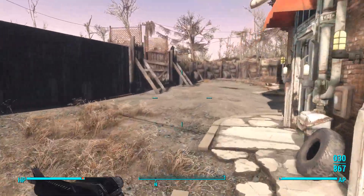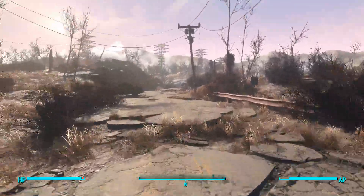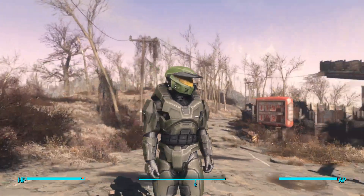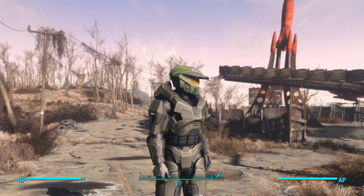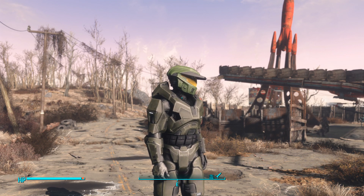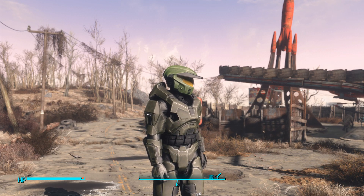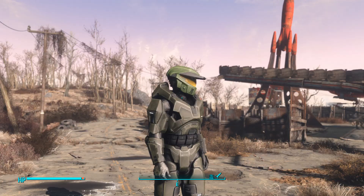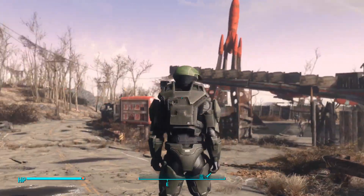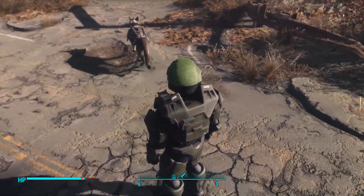Here's the armor in the olive color. I don't like the olive as much as the other one, but the olive looks more post-apocalyptic — like something rare you'd find in the wasteland, similar to the Chinese stealth armor. It's pristine but fits the wasteland aesthetic. I like the other color a little better, though.